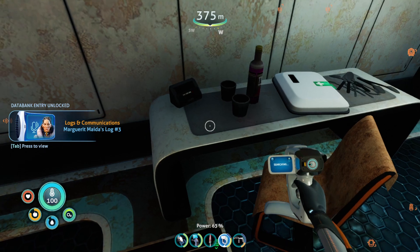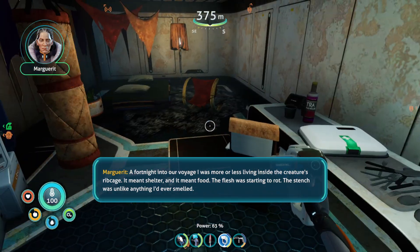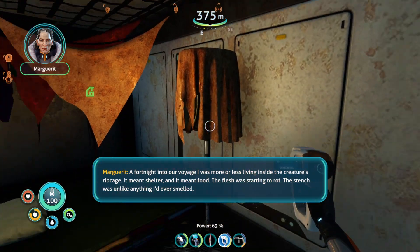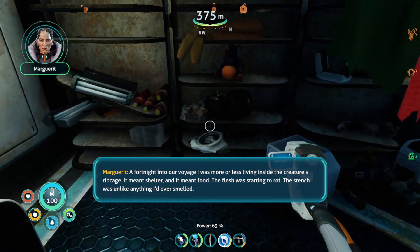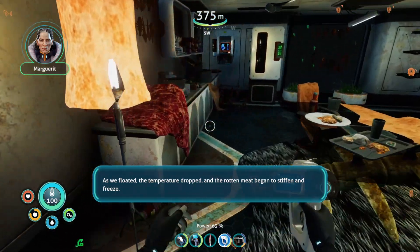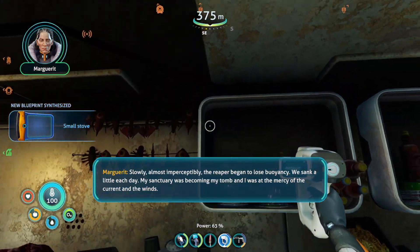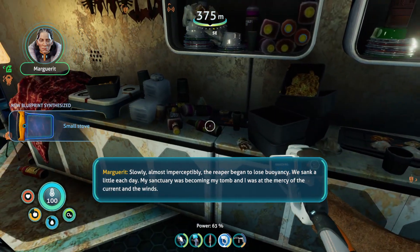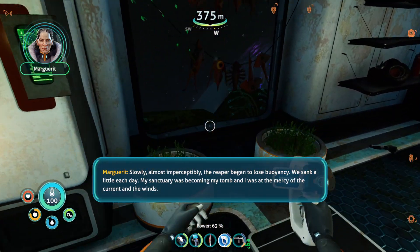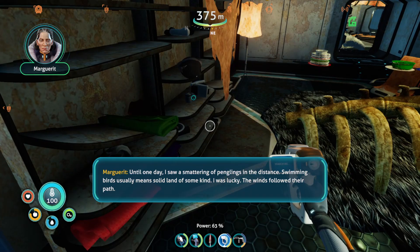Oh we got a PDA! It reads: 'Inside the creature's ribcage it meant shelter and it meant food. The flesh was starting to rot - the stench was unlike anything I'd ever smelled. As we floated the temperature dropped and the rotten meat began to stiffen and freeze. Slowly, almost imperceptibly, the reaper began to lose buoyancy. We sank a little each day - my sanctuary was becoming my tomb, and I was at the mercy of the current and the winds.'